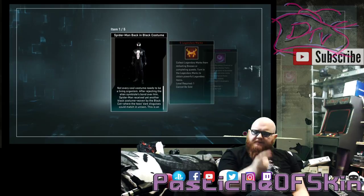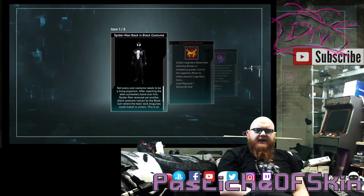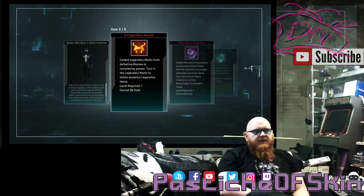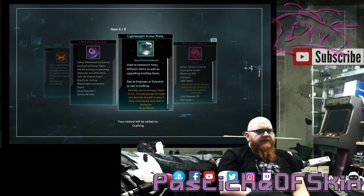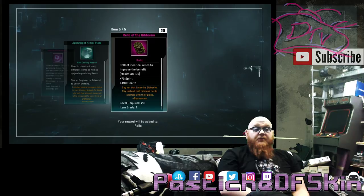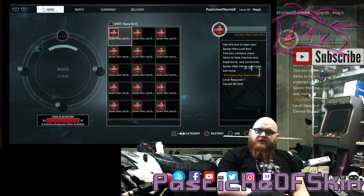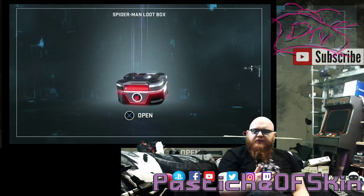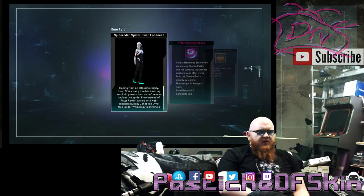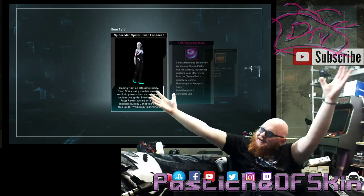Unless this is just a Back in Black and not the enhanced Symbiote-style one. Five Legendary Marks, four Marvelous Essence, Lightweight Armor Plate — craft materials — and more Relics of the Gibr-aim, 20 of them. I'm going to get full relics from a couple of these crates. I've been gathering those through gameplay, so it's nice to have them on the side too.